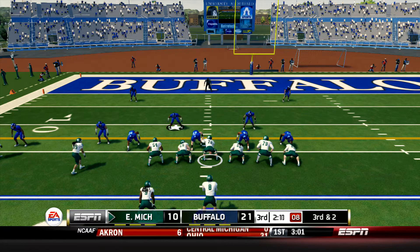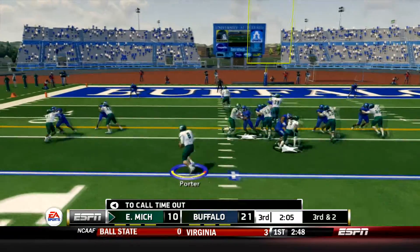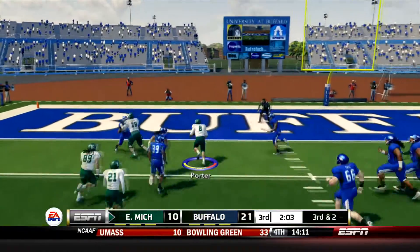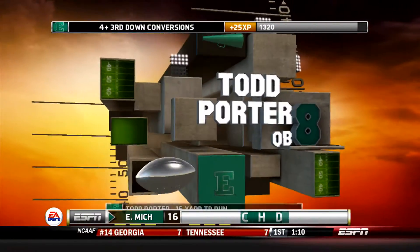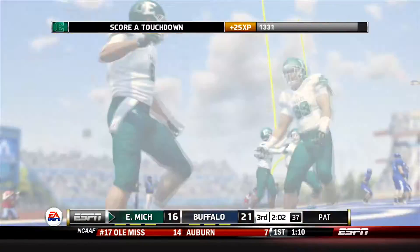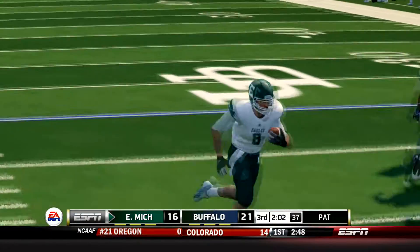It's 3rd and 2. Shotgun formation, Van the running back, two quarters left. Snap to Porter, it's going to be a read option. He's got room up the middle. He's going to dive for the end zone. Touchdown, Eagles! What a play there for the Eagles offense. Todd Porter makes the right decision on the option and had open running room right up the gut. It's not as fast as Brogan Roback but when you have that much room it doesn't matter. He looks like Brogan Roback on that one. And the Eagles are right back in this one.